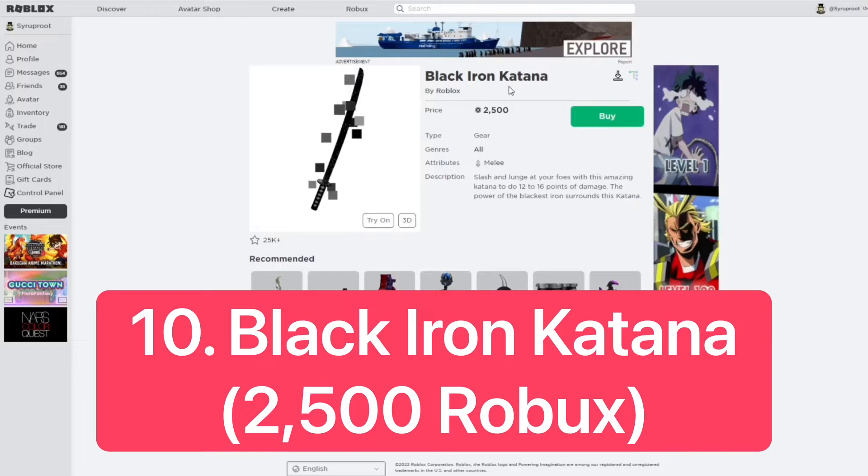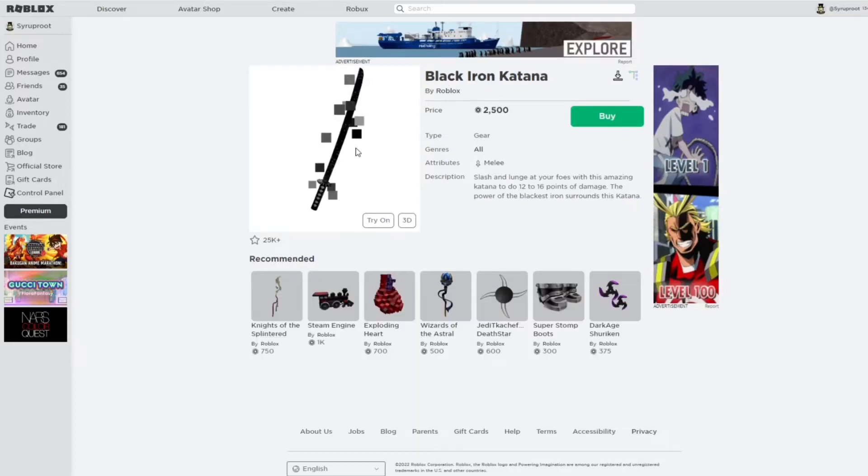Number 10 is the Black Iron Katana, which costs 2,500 Robux. It does cost quite a bit, which is why I didn't buy it. Some of these I haven't bought because gears are mostly useless. This is a really good one though — it's part of the black iron texture series, and a lot of items in that series are limiteds, so I think this would make a great limited. I know a lot of swords have gone limited, so I think this would be a pretty good one.